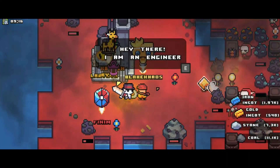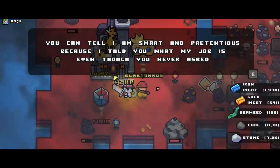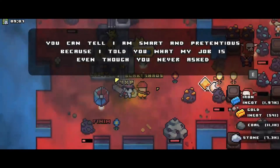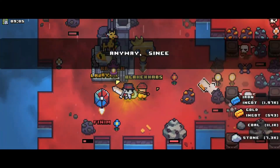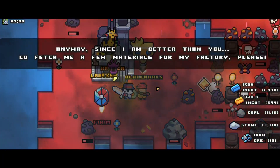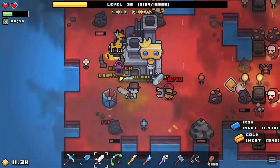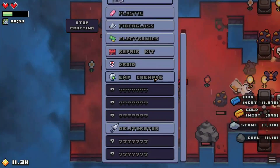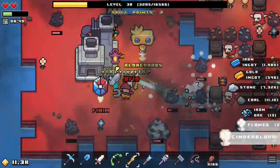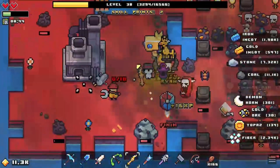Hey there, I am an engineer. You can tell I am smart and pretentious, because I told you what my job is, even though you never asked. Anyway, since I am better than you, go fetch me a few materials for my factory. Ten Royal Steel - are you serious, mate? Well, I guess I'll have to do that at some point, but I really don't want to give it to this arsehole.